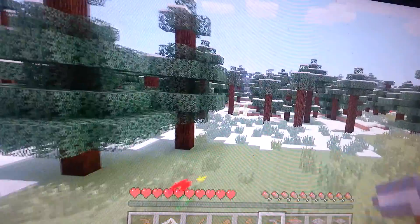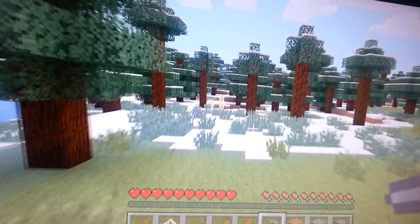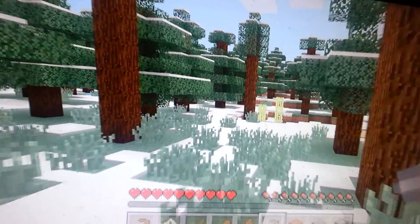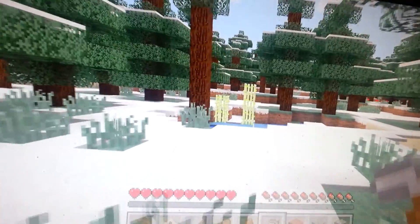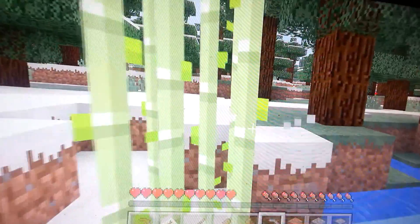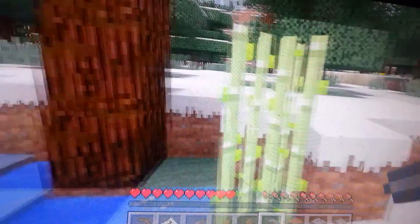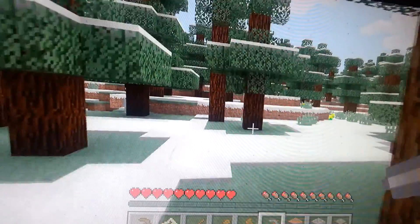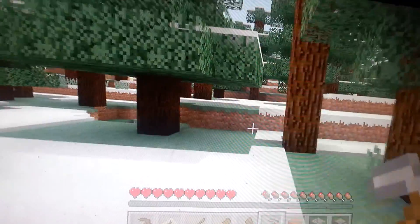No dungeon here. Now about these sugar canes — you can use any weapon or mine them as you desire. Take as much as you want; they can also be used to create paper if you want a book.